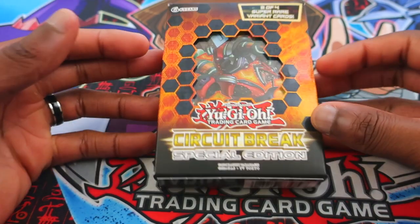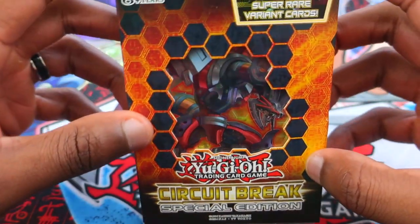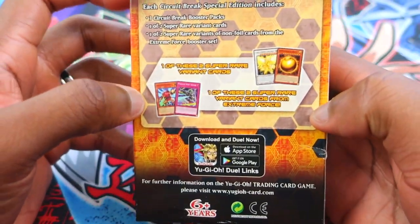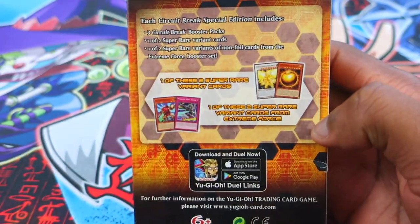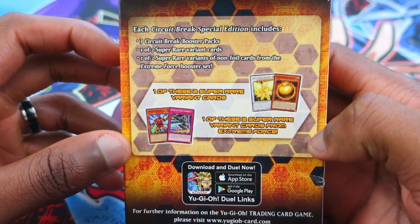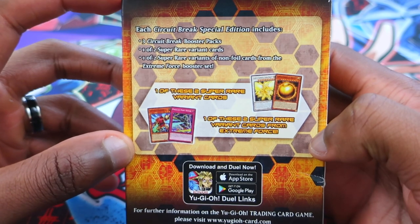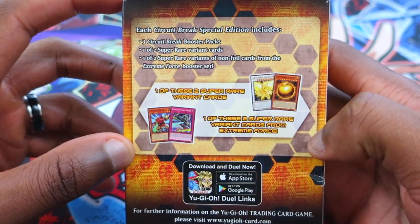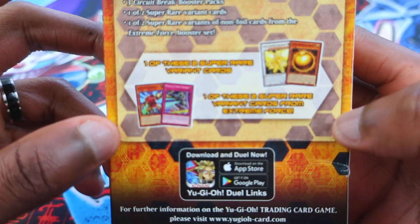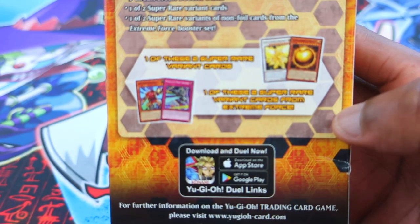Hey guys, welcome back to another Yu-Gi-Oh card opening. We have some Circuit Break Special Edition packs here courtesy of Konami. Support the official release, support the card game. Each Circuit Break Special Edition pack includes three Circuit Break booster packs, one of two super rare variant cards, and one of two super rare non-foil cards from the Extreme Force booster set.